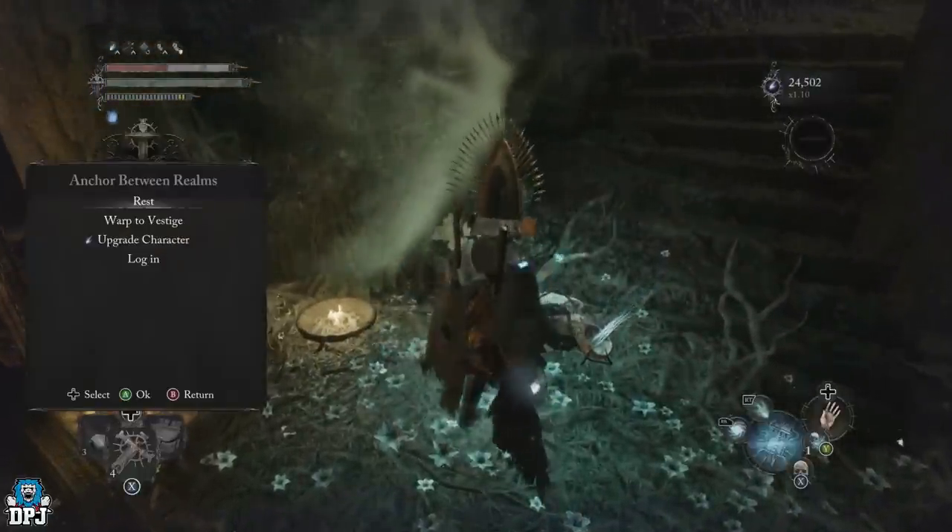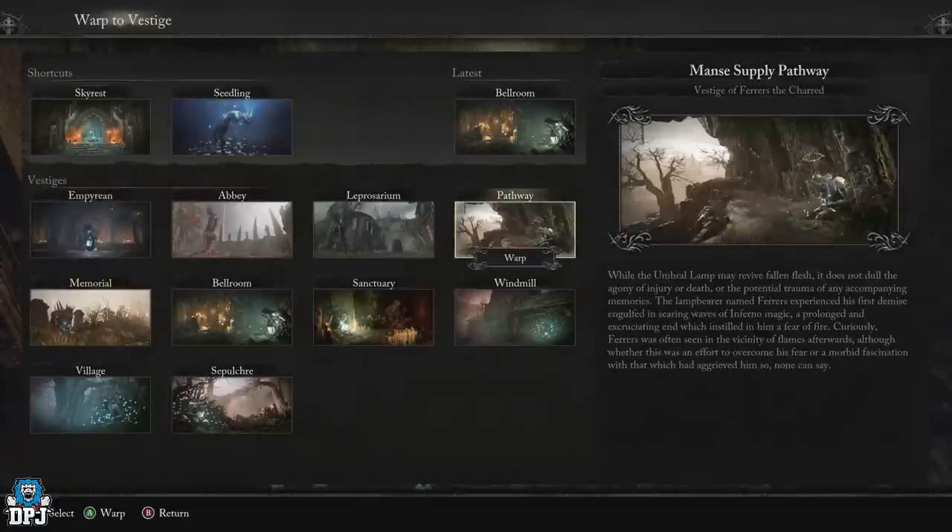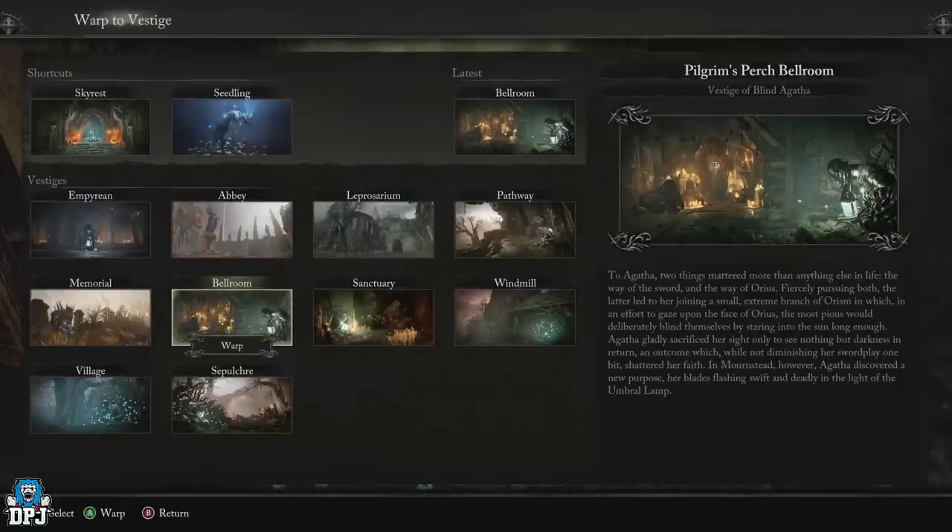To get here, you want to come to the Vestige of Blind Agatha — this is the also popular battle room. This is where many of the best other Vigor farms in this game take place and I'll show you them in a quick second too, in case you don't know about them.